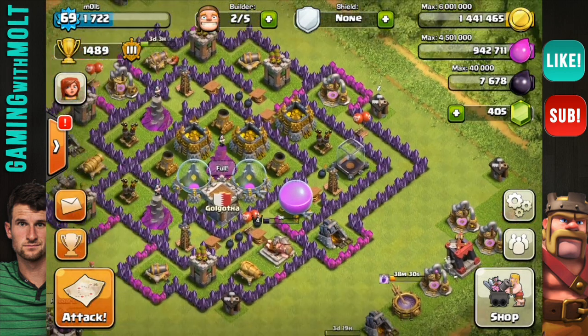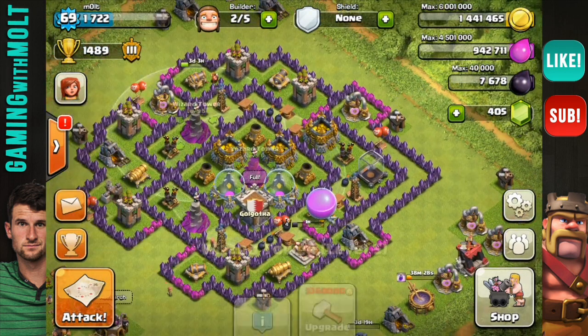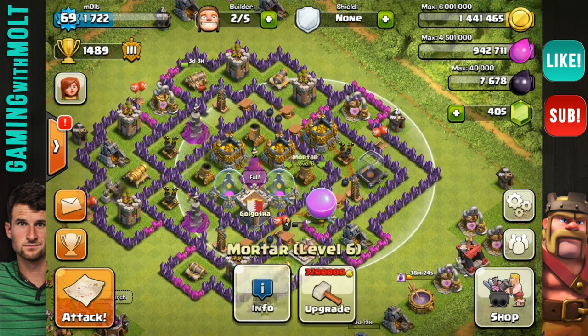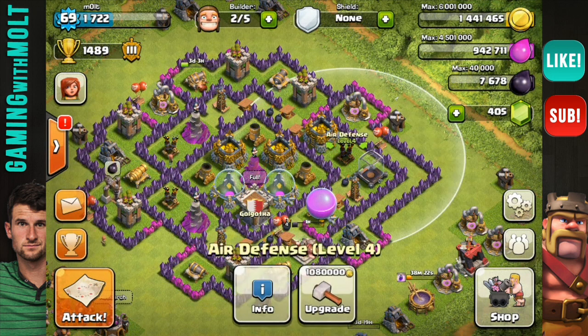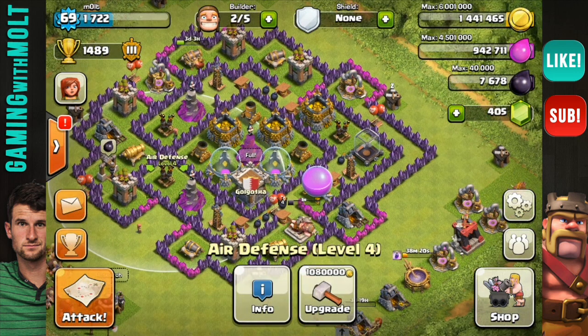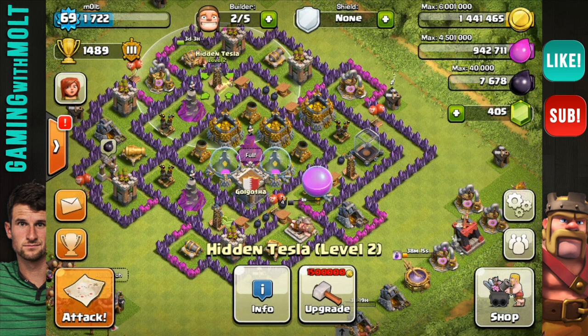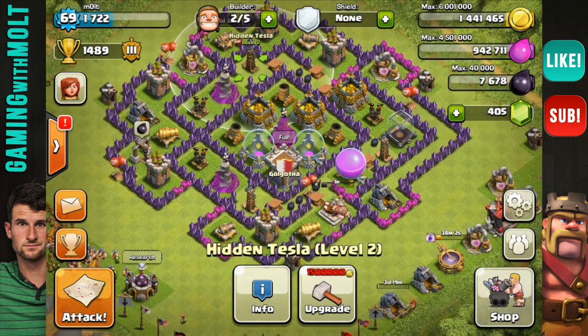I'm definitely excited about it. As I always preach, you have the wizard towers in a triangulated fashion, as well as the mortars in a triangulated fashion, covering the entire base. Same with the air defenses and the teslas. Triangles are your best friends when it comes to units that you only have three of. Once you get up to town hall nine and you have four wizard towers and four teslas, you're gonna have to space them out in the corners and do pretty much four corners with them.